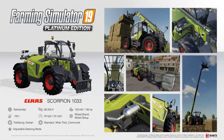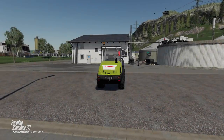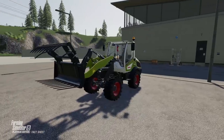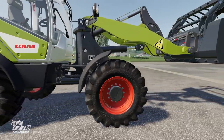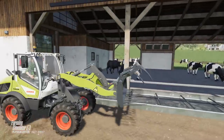Finally we have the CLAAS Torian 639, which is a slightly smaller wheel loader and is actually classed as a front loader. 64,500 euros is the cost. It has 68 horsepower and a 50 litre fuel tank — it's actually very small. Maximum speed is 20 km per hour, which is 12 miles per hour. You can choose between standard wheels or front twin wheels — a nice compact loader to get into fairly small areas including small sheds.